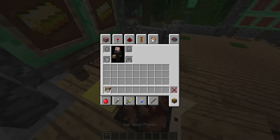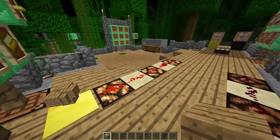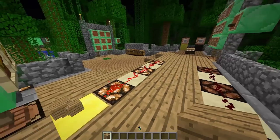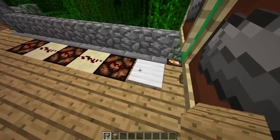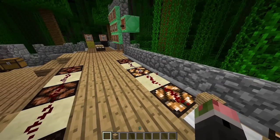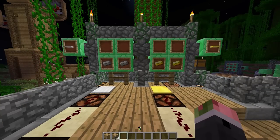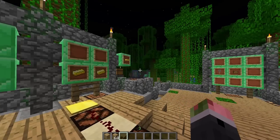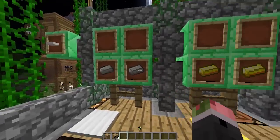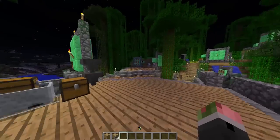Next we have the weighted pressure plates. There are two types — one needs more items than the other. One stack of 64 activates three redstone signals on the gold plate, but with the iron plate doing the same thing, it only activates two. There's clearly a difference. I don't know the exact number of items each one needs, but that's how they work and that's how you make them.